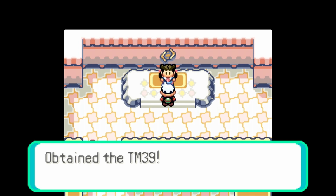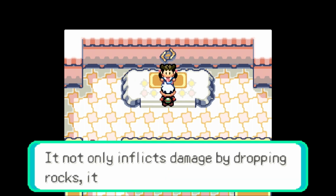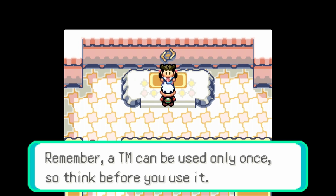Please take this with you too — we get TM39. Can anyone guess what TM39 is? That technical machine, TM39, contains Rock Tomb. It not only inflicts damage dropping rocks, it also lowers speed. To use a TM, it instantly teaches the move to your Pokemon. Remember, a TM can only be used once, so think before you use it.